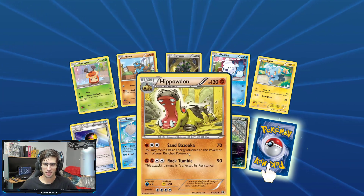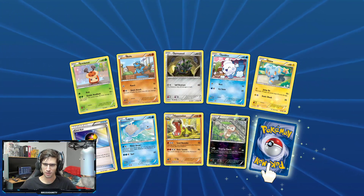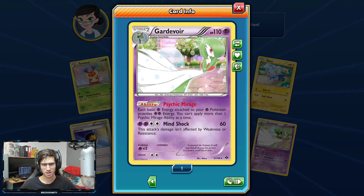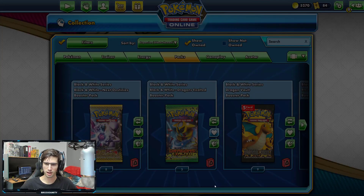Coming down to the wire here. We got a Cricketot, Riolu, a Nuzleaf Reverse Holo, and a Gardevoir Holo — 110 HP with the ability Psychic Mirage and Mind Shock. Awesome looking card.